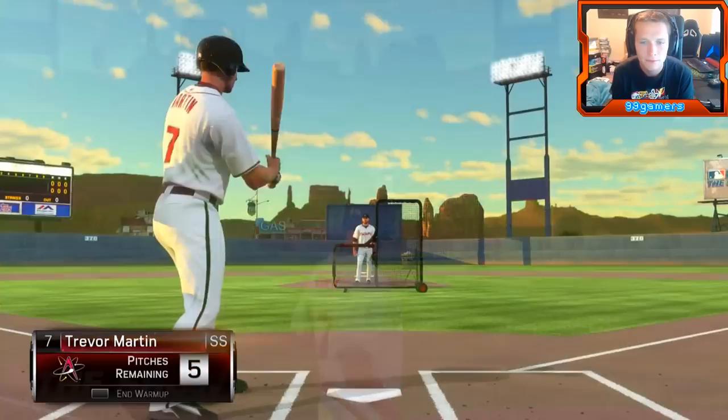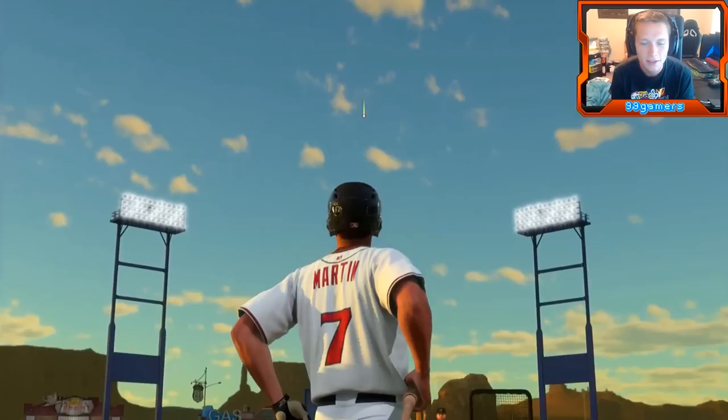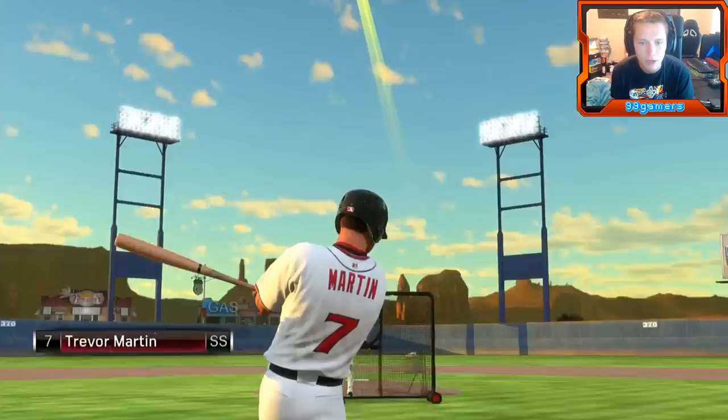That's a little bit high. Let's level that out a little bit, but that's the kind of contact that we're looking for. Another one. It's got some punch to it, but we get that thing down so it goes over the wall, not straight up and back down. That's how gravity works.